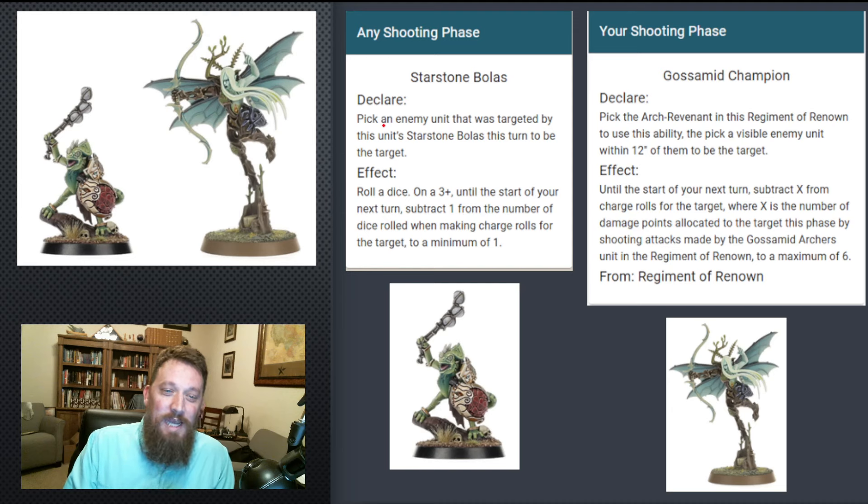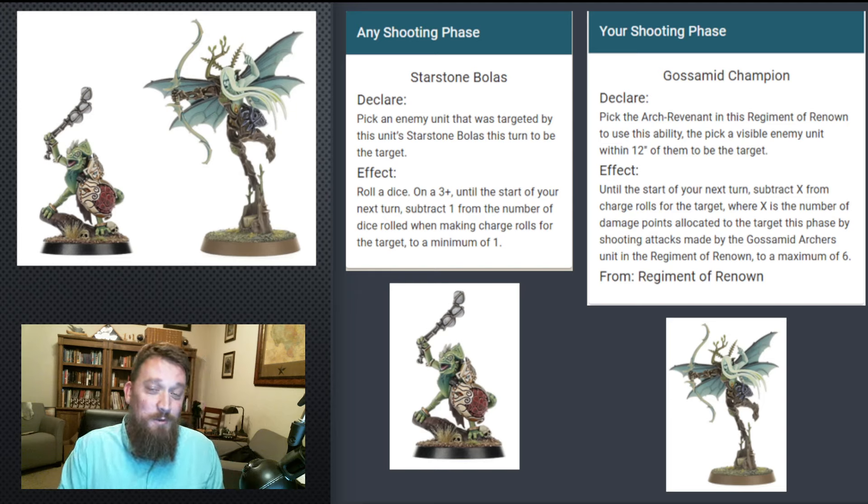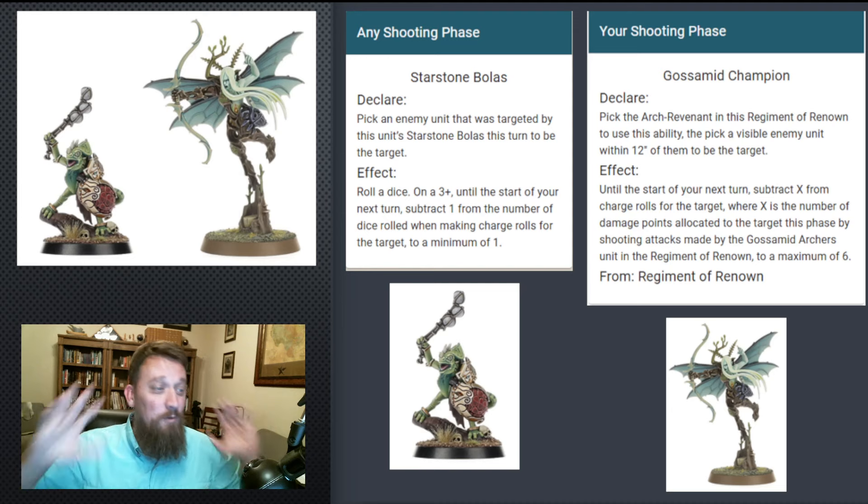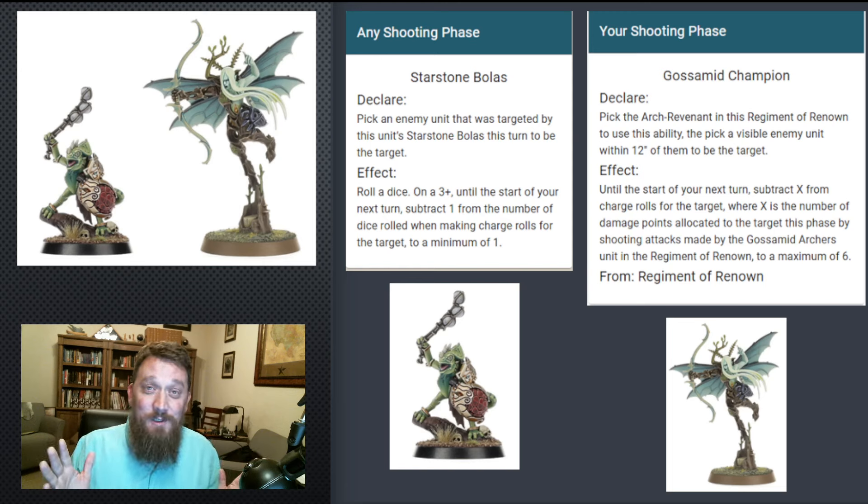We know our Hunters of Huanché have this ability called Starstone Bolas. When you target a unit in the shooting phase, you get to roll a dice. On a 3+, until the start of your next turn, you subtract 1 from the number of dice rolled for that unit when making charge rolls, to a minimum of 1. So you're taking one of their dice away on their charges — a fantastic ability on its own, and one of the reasons we take this unit so often in our competitive lists.